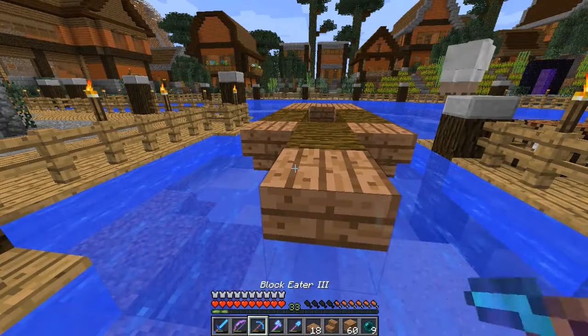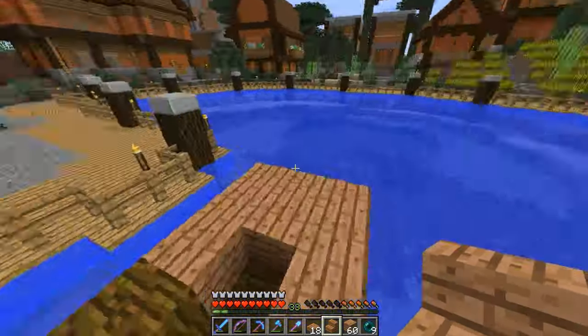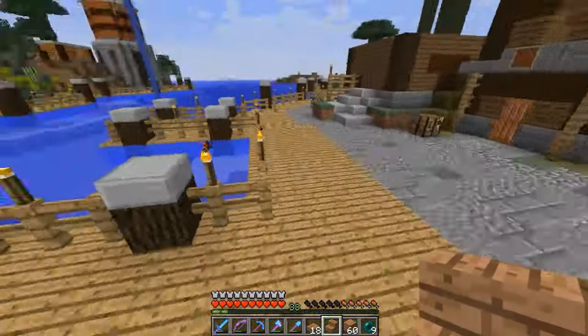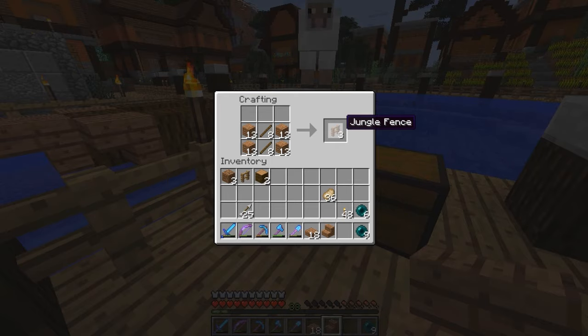I wonder — maybe we could put like a wind sail mast thing on it too. Can we do it like this and then like that? Is that how we make the new fences? Yes. What does that fence look like anyway? That's not a fence at all. Wrong. Let's look at that in comparison to these. Yeah, I don't really mind that.